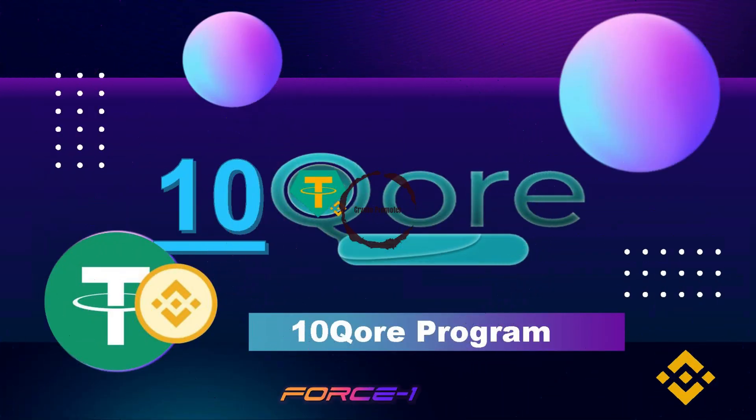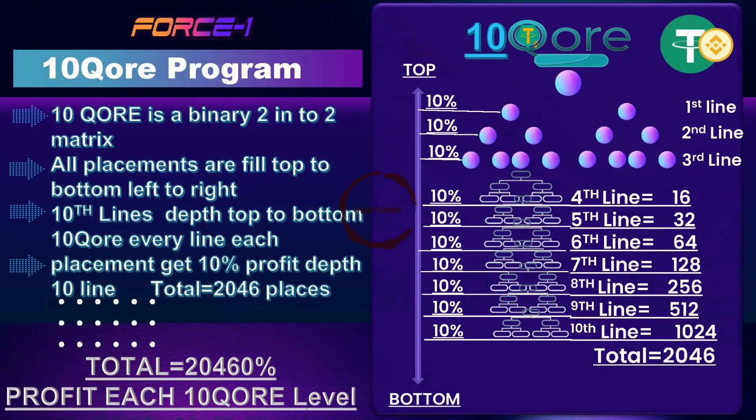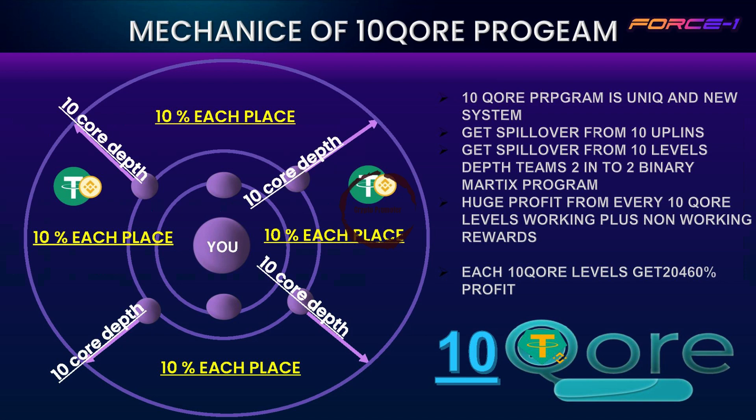The 10 Core Matrix is a 2×2 binary matrix program. All placements are filled top to bottom and left to right. Each user gets spillovers from 10 levels upline and 10 levels downline, so every user gets help for huge profits — both working and non-working.